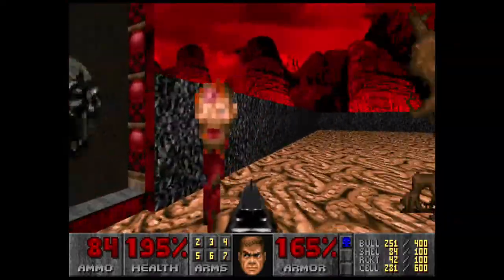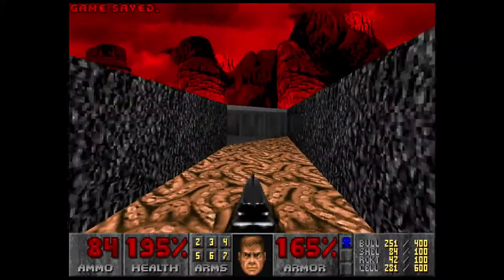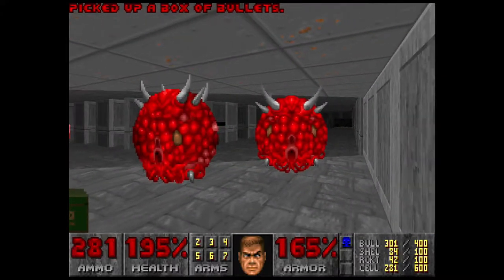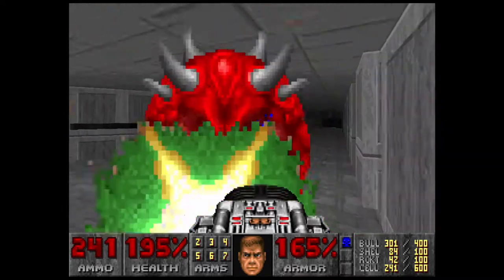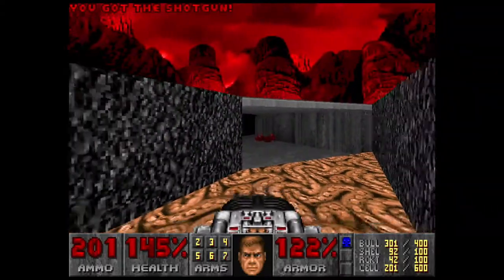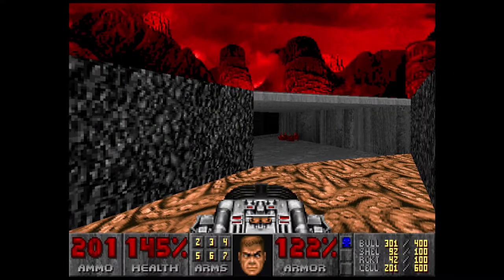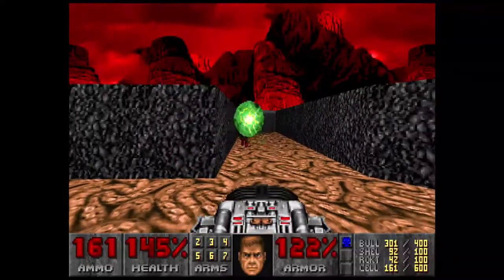There's actually an alcove that opened up over here. Now when you go into it, you're going to be teleported to this place right here. Pull out your BFG, shoot the one on the right, shoot another shot, and get the heck out of there — because there's mass chaos everywhere in there.